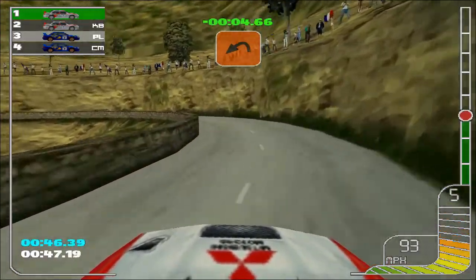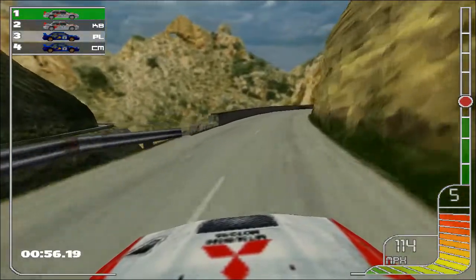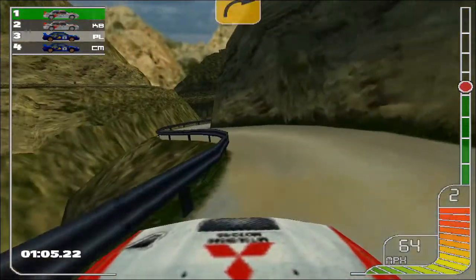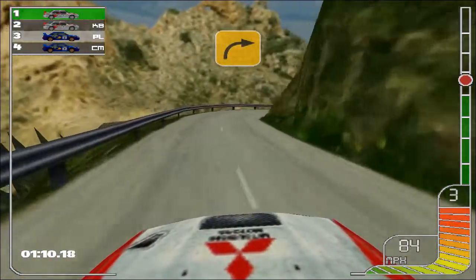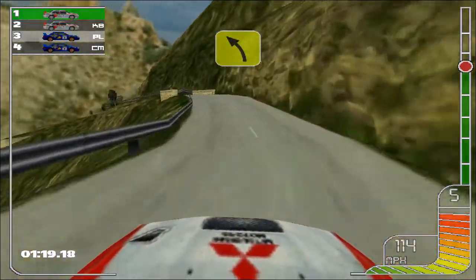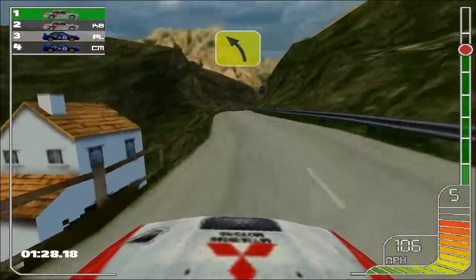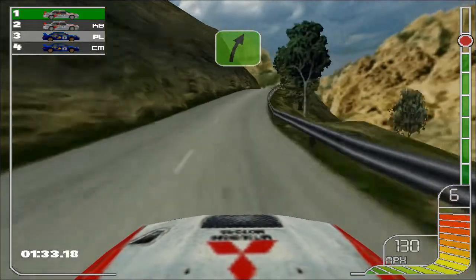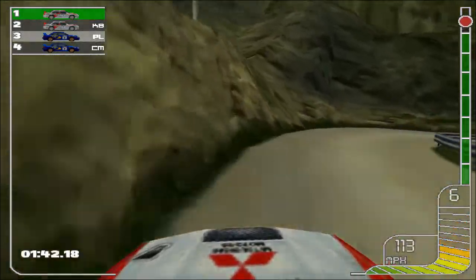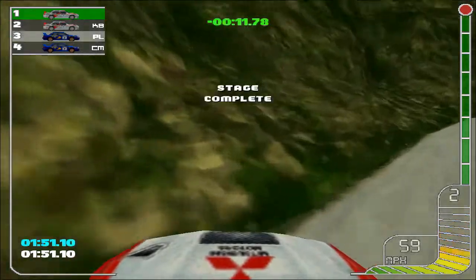Two right, tightens into two right. The game certainly doesn't like the high speeds of this stage — it's blipping the car all over the place. Two right, overcrest into two right. Square right, four left. Two right, overcrest into three left. Overbridge. Long two right. Square left. Three left. One right. Overcrest into one left. I remember this part of the stage — that's where I rolled last time in the Skoda. One right, hairpin right. Wasn't so unlucky this time, as I go into the wall. Five left. We're fine. And done.